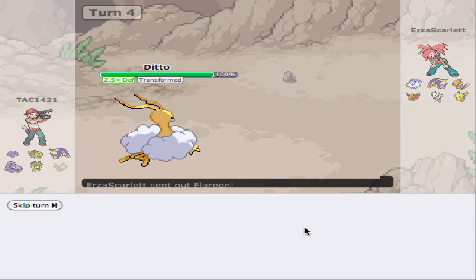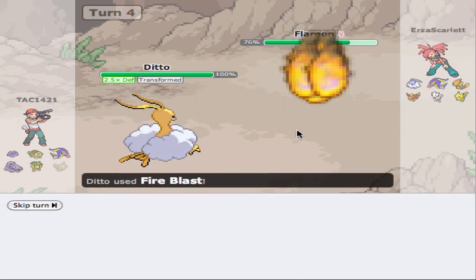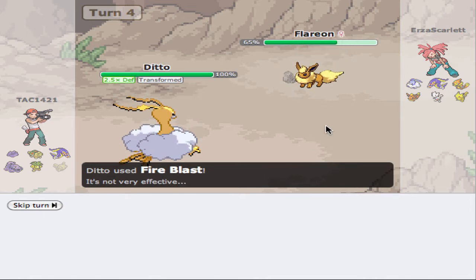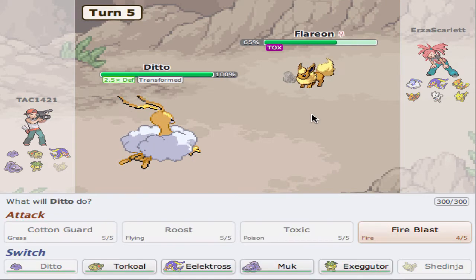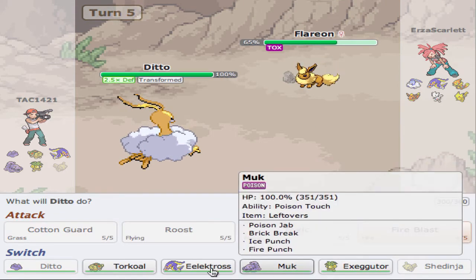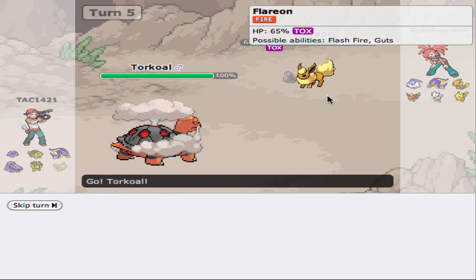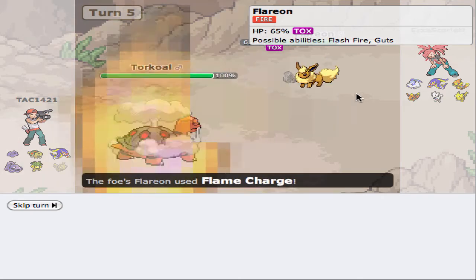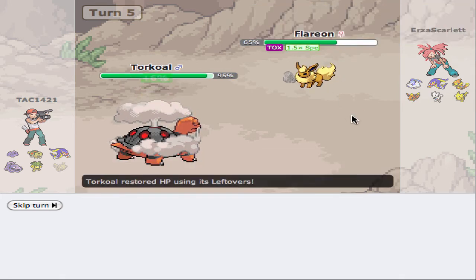Now what we do is go back into Torkoal, because he's the only one that can really take anything from Flareon. There's the Flame Charge — we resist that like a boss. He's going to get a Speed Boost, but that's okay.